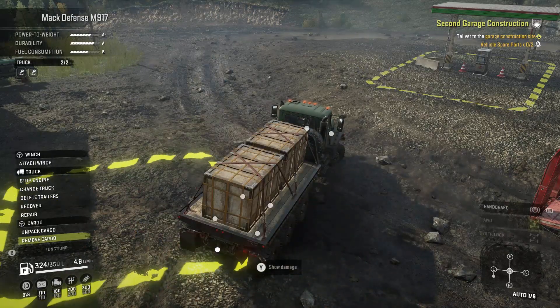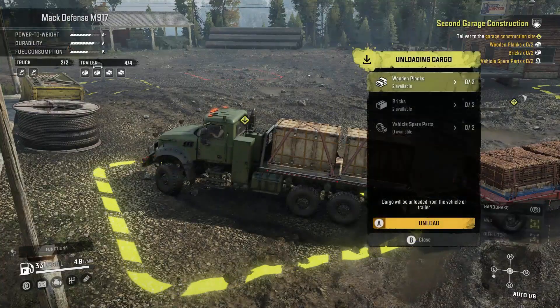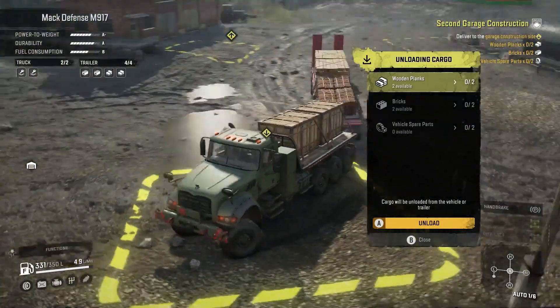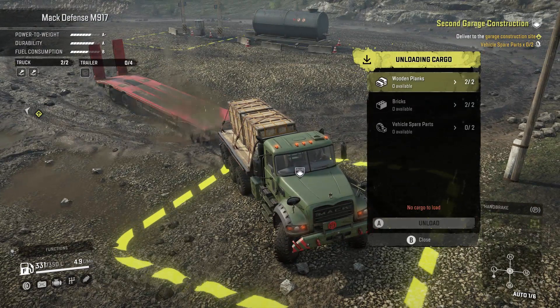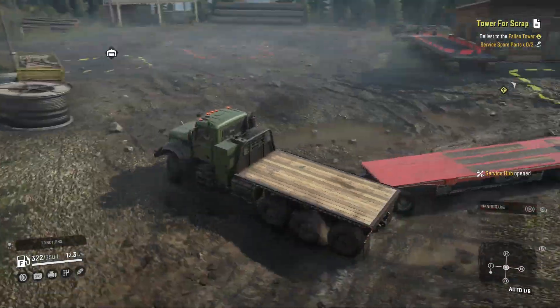As you can see, we have second garage construction tracking in the top right. Here we are delivering the wood planks, the bricks, and I actually grabbed the wrong one so I got to grab vehicle spare parts. Once we deliver these, the second garage is constructed.